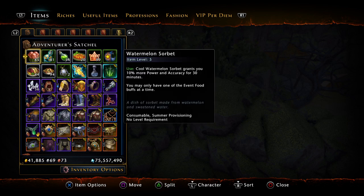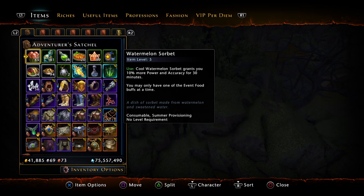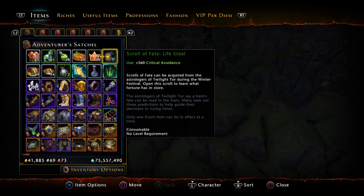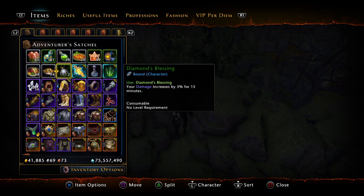What we're going to see is if it stacks with the other consumables, because as far as I know we can have six consumables going at once: an event food, a guild or Port Niazirud food, an elixir, a potion, an invocation blessing, and any of the scrolls. So we can have those six going at once. Now if we can have the Diamond Blessing going at the same time, that would obviously make it by far and away the best-in-slot consumable for any DPS class.